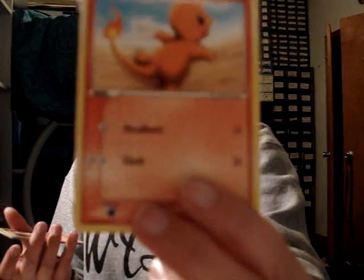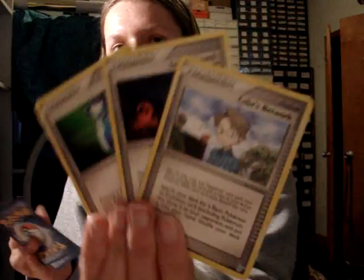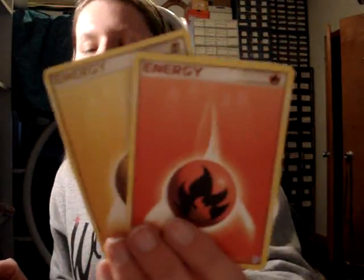And then these are all the Minum cards: Charmander, Growlithe, Mareep, Vulpix, three Trainers, Sealeo's Network, Energy Search, and Potion. And one of each of the energies — Fire and Lightning.